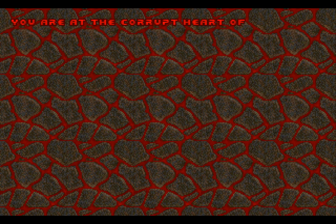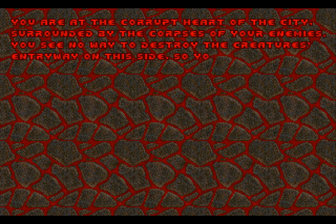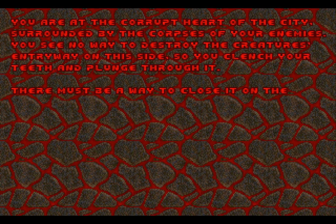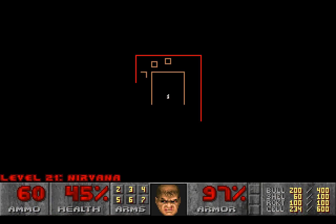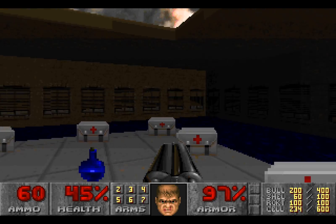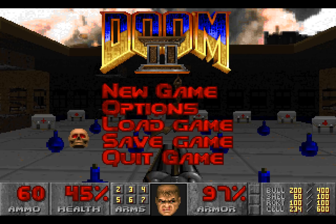You are at the corrupt heart of the city, surrounded by the corpses of your enemies. You see no way to destroy the creature's entryway on this side, so you clench your teeth and plunge through it — there must be a way to close it on the other side. What do you care if you've got to go through hell to get to it? You've been through hell before! And when we come back, folks, we are here — Level 21: Nirvana! There's lots of health around us; it's like the game is saying you're gonna need all this health on this level. And we probably will! I'll catch you next time, folks — see you then!